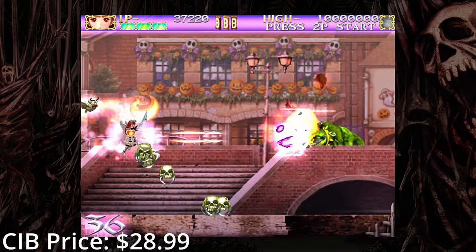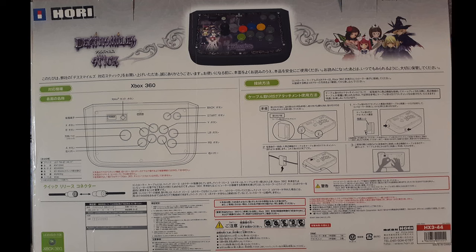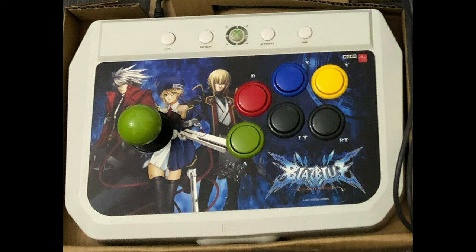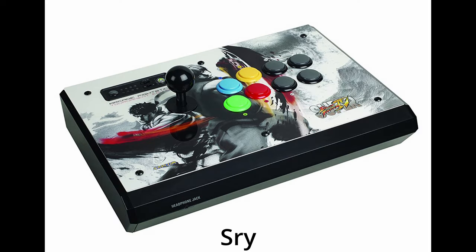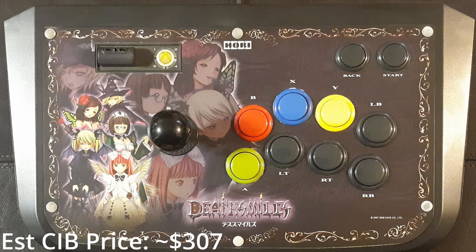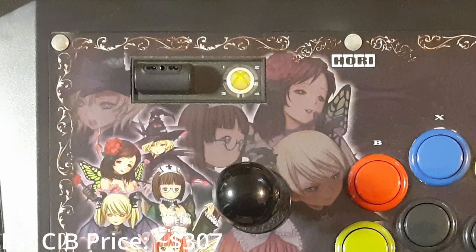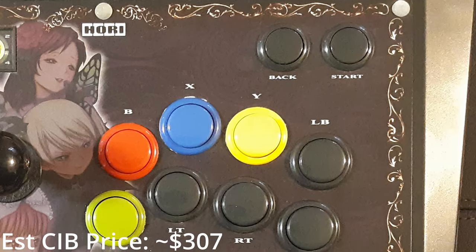I'm holding onto my 360 copy because I also have the Deathsmiles arcade stick made by Hori, which if you're unaware is the gold standard when it comes to fighting game peripherals. I'm a big fighting game and shmup fan, so for every console I have I want to get a fight stick for it. I was looking around on the 360 and nothing was really catching my eye — either it had too few buttons, it was from a franchise I don't really care about, or it had some weird button layout. But then I came across this beauty: an arcade stick for a shmup, and one of my favorite shmups ever. This was only released on Amazon Japan, which is why they're now quite rare. If there's a holy grail in my 360 collection, this is definitely it.